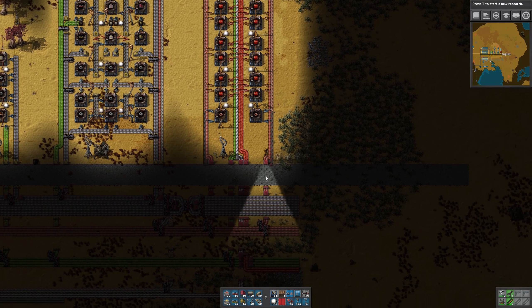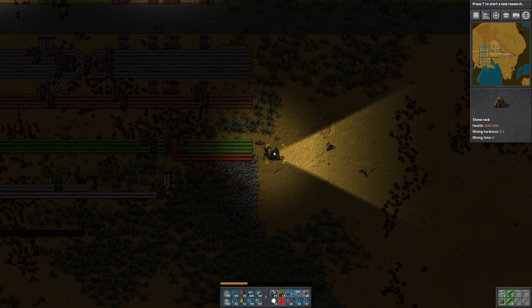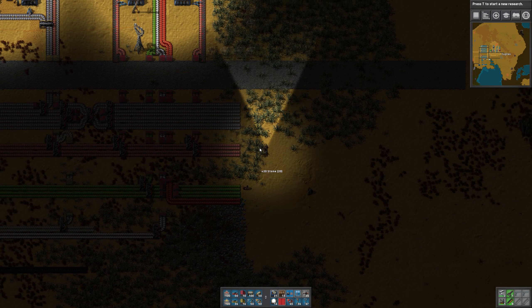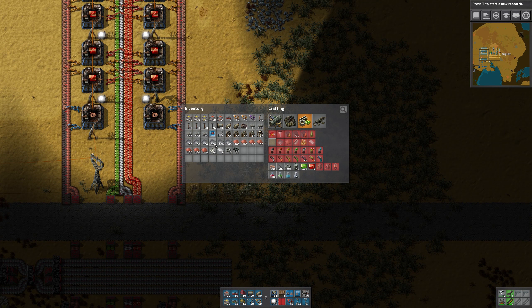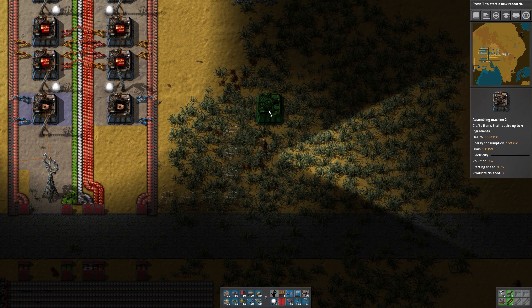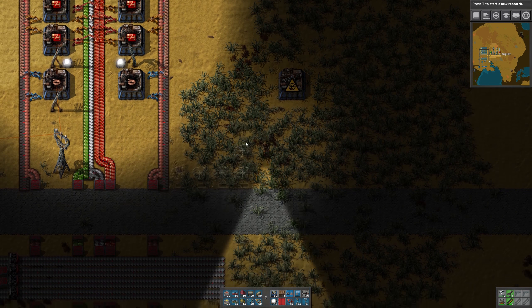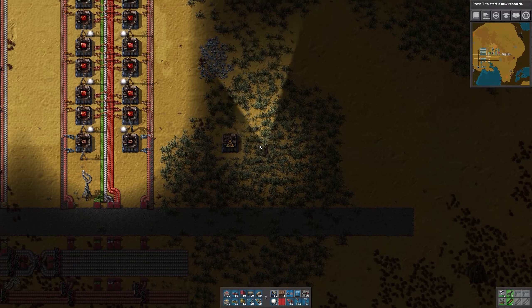We got our red circuits going last time, so we now have red circuits on the bus alongside the green ones. I've put my spacers in here, so we can go ahead and place our first factory right there. That'll be the cornerstone of our blue circuit build.